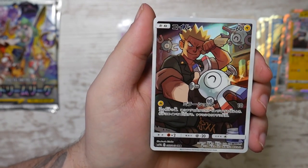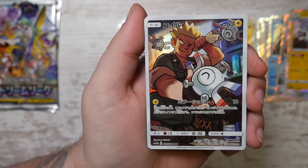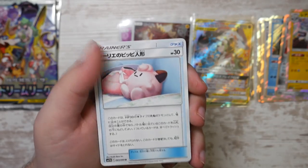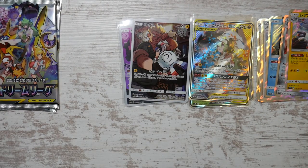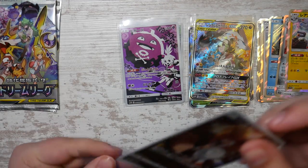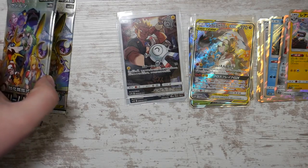Here is the last character rare — it's the Magnemite with Lieutenant Surge. Nice. So that's our last character rare. Let's see if we can still find one last double rare — we've got three packs left.